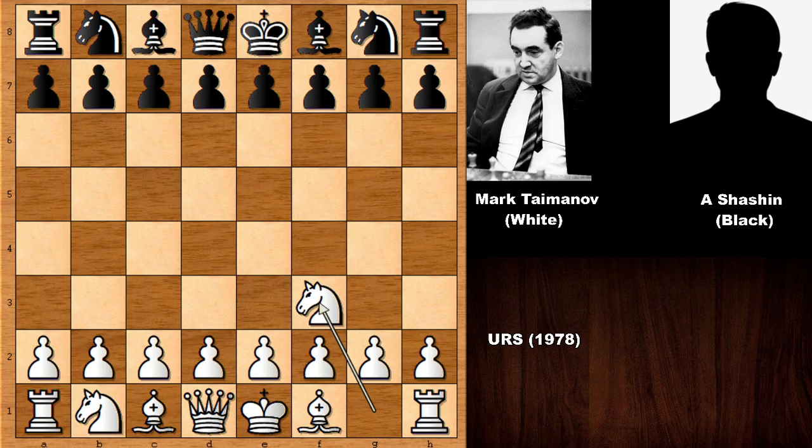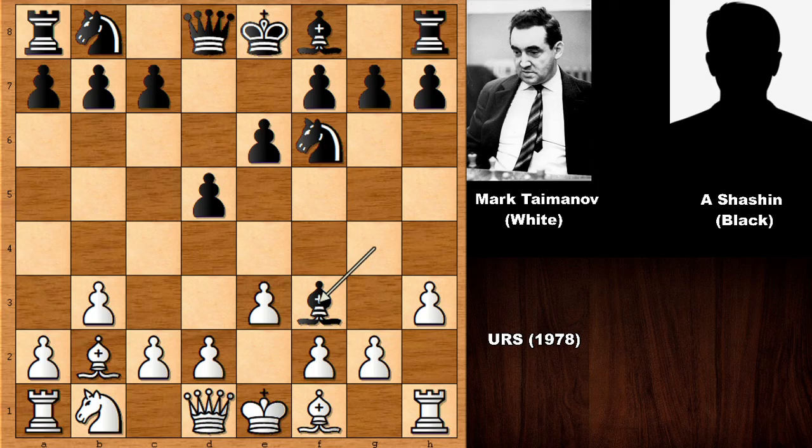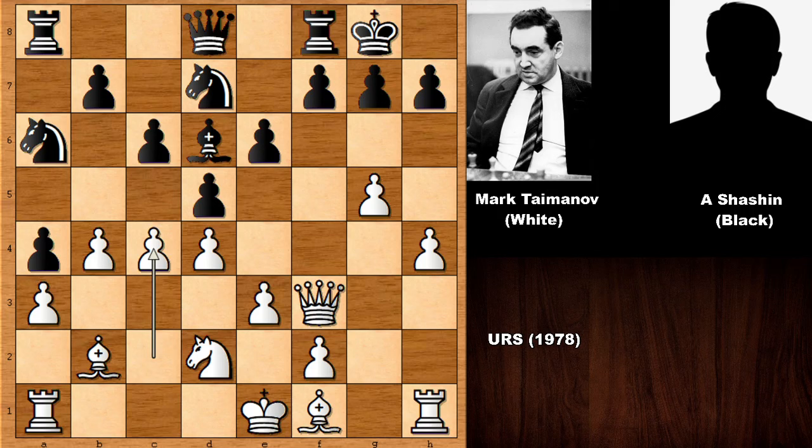Knight to F3, Knight to F6, and we have the Réti opening. So B3, D5, developing the pieces, and we have the Nimzo-Larsen. So H3, Bishop takes on F3, Queen takes on F3, developing the Knight, and then G4. Developing the Bishop G5, and then D3. Knight from E to C5, Knight to D2, A5, A3. Let's move forward to the critical moment of this chess game.